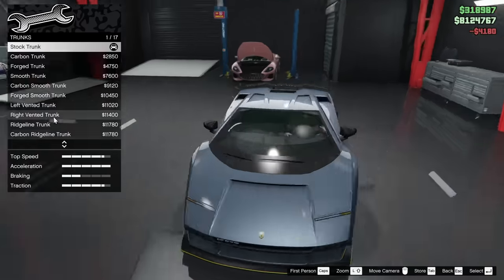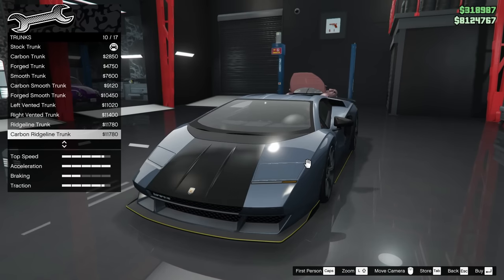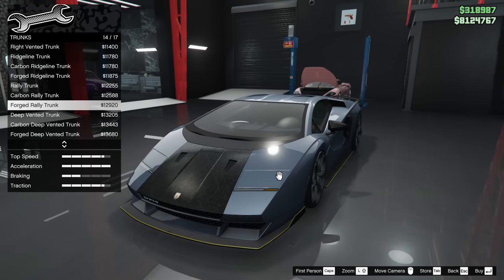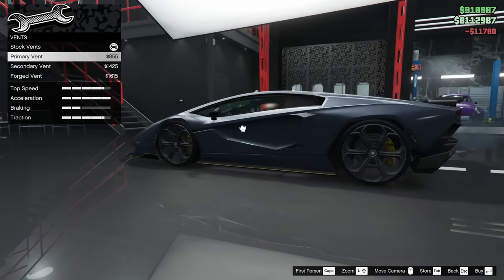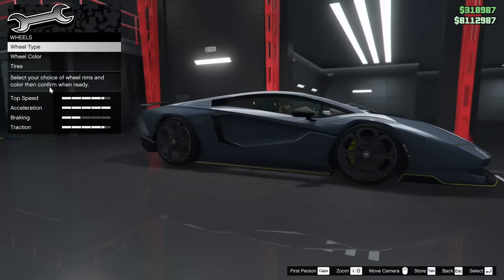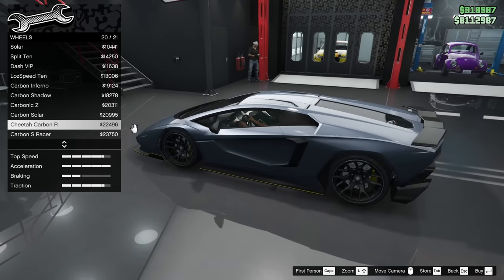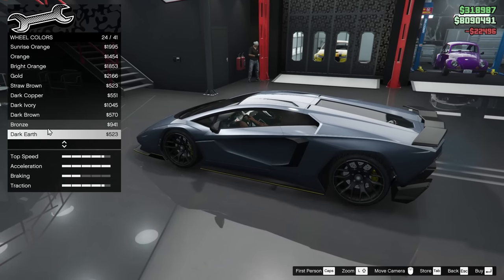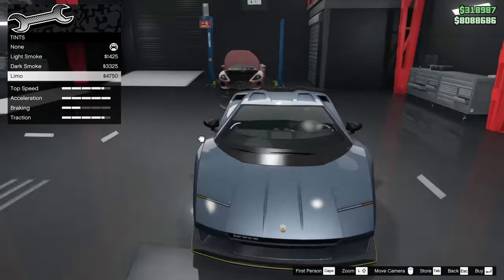For the trunk, I like the ridgeline trunk — let's go with that. For the vents, I'll keep them carbon. For the wheels, I'm going with cheetah carbons with a yellow outline in race yellow. I won't add bulletproof tires, but I will tint the windows all the way for $4,750.